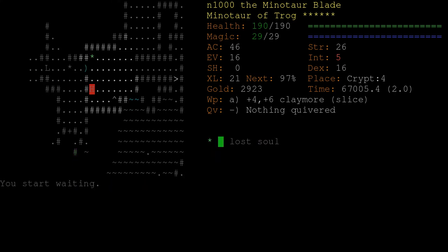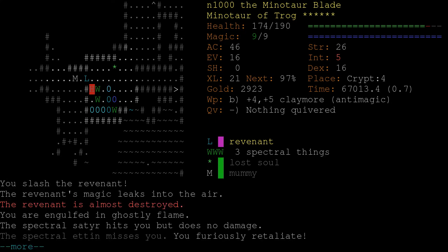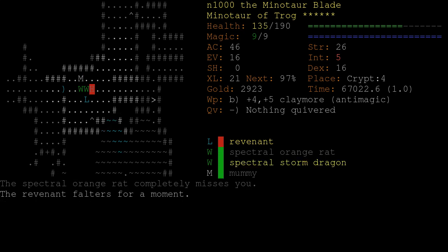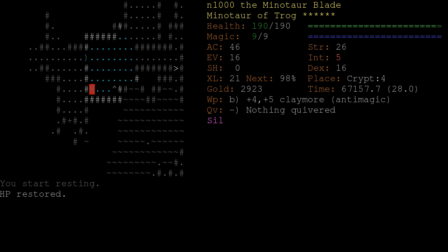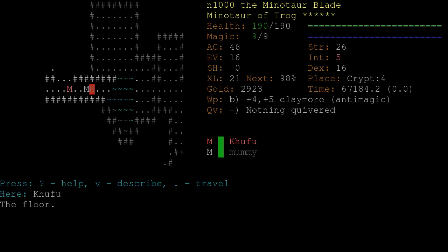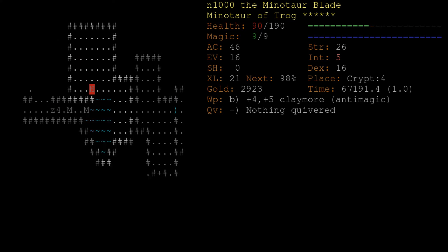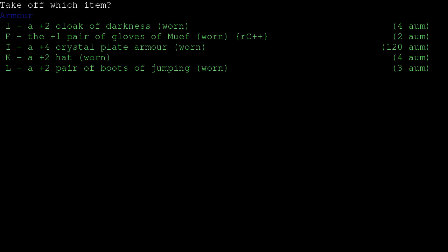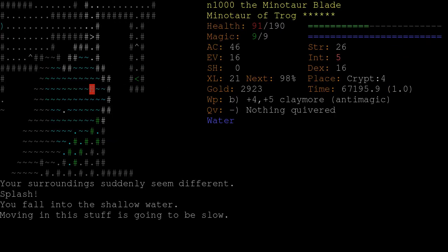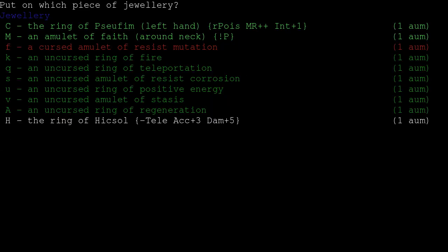A revenant - that's dangerous, especially since it's going to be cloned when I kill it by this lost soul. And it blinks. Khufu is super dangerous and I don't really have a great place to fight him. Let's take off our ring and teleport. Khufu is basically a super greater mummy, and greater mummies are already one of the primary threats in the game.